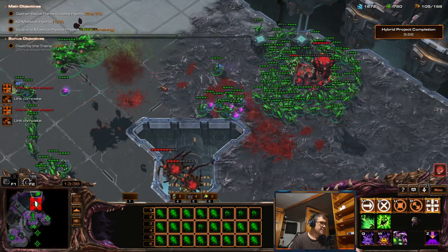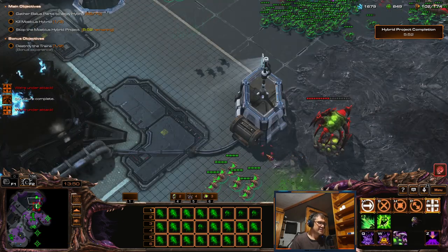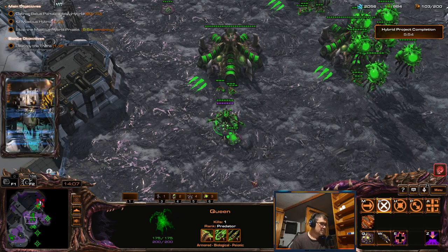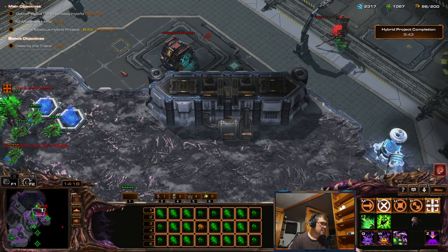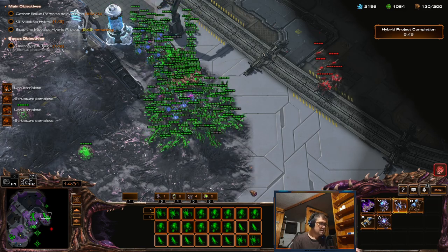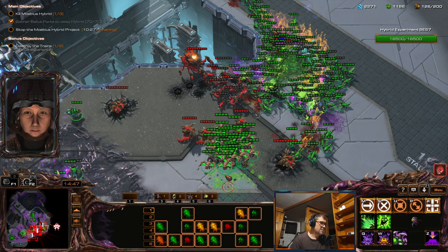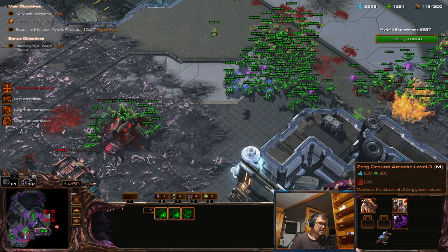Oh — not enough splash! Come on scourge — I'm losing my overlord! Okay, there we go. I'm not going up there yet. Evasion is pretty good — 75 percent for the zerglings in deployment. I've got all the zergling upgrades now.